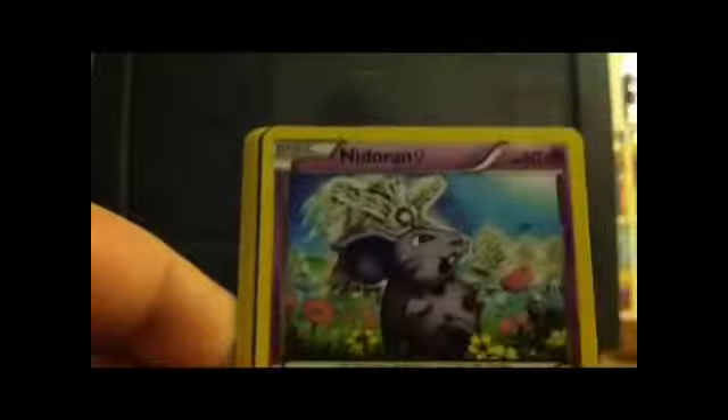Let's open these three booster packs now. We got two Plasma Storm and one Plasma Freeze. I guess we'll just open the one Plasma Freeze first. Hoping for some good pulls — hopefully one EX out of these boxes. First card we got a Makuhita, Vanillite, Nidoran, Staravia, Litwick, Litwick reverse, and our rare Ninetales — which is kind of cool. Kind of not the best pack, whatever though.